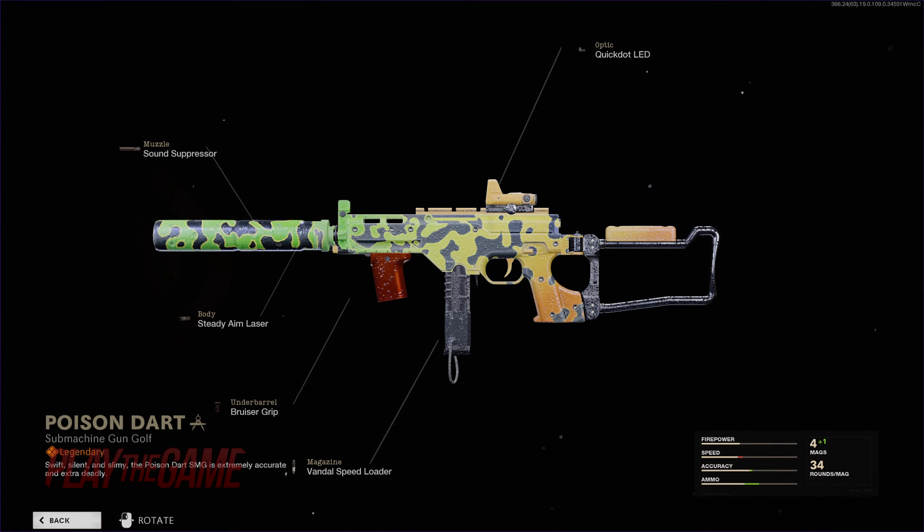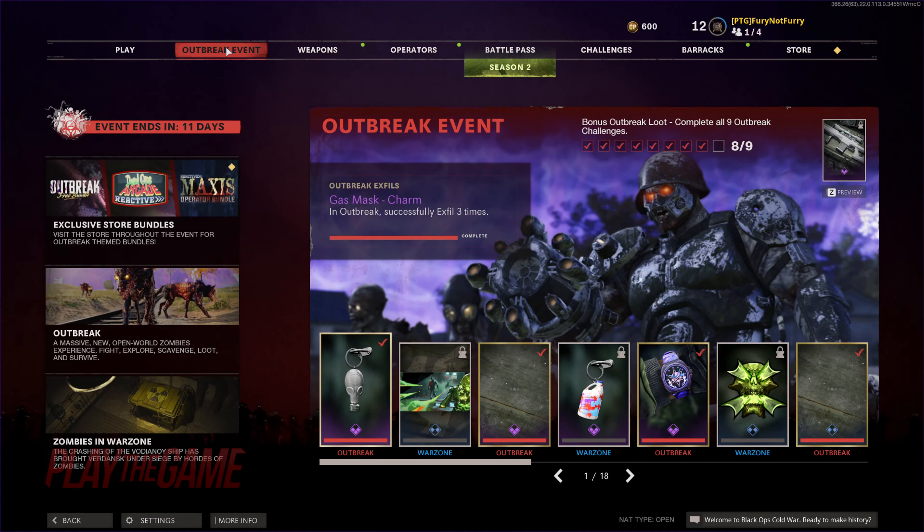And finally, we will take a look at the Outbreak event which ends in 11 days. These are missions that you can do in both Outbreak and Warzone, which only include PvE — just killing zombies. Now in Warzone itself you do need to worry about getting killed, but you do not have to worry about getting kills.